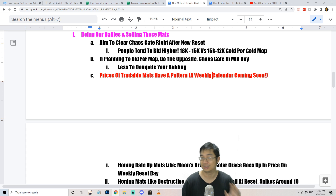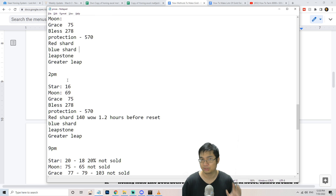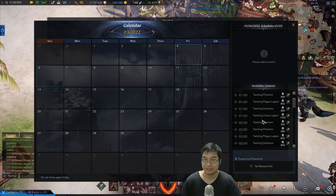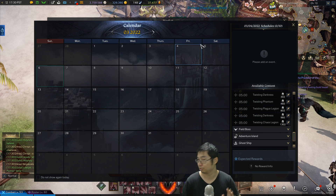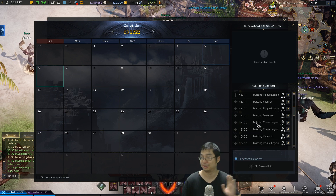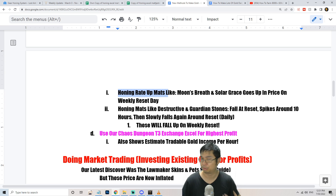I plan to make a weekly calendar for you showing the time of day and price of major items on my server. I've been recording homing material prices to read patterns. The chaos gate sometimes only opens for a few hours — notice in one example it opened for only 4 hours — and that causes materials to increase in price for the rest of the day. The calendar will show which items to sell most profitably by time interval.